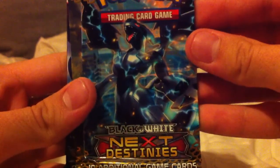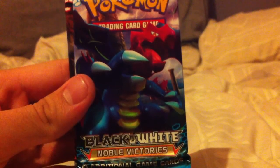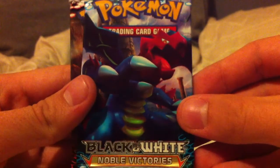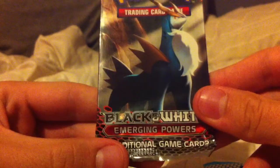That's the card that comes with it. And the tin comes with Next Destinies with Zekrom on the front, Next Destinies with Regigigas on the front, Noble Victories — I'm not sure who that is on the front — and Emerging Powers with Cobalion on the front. Let's start with Noble Victories, because I think I have the most out of that pack.